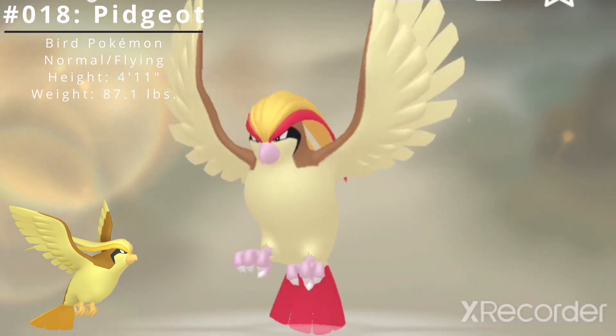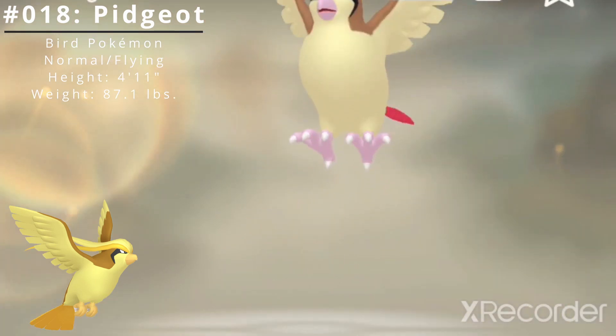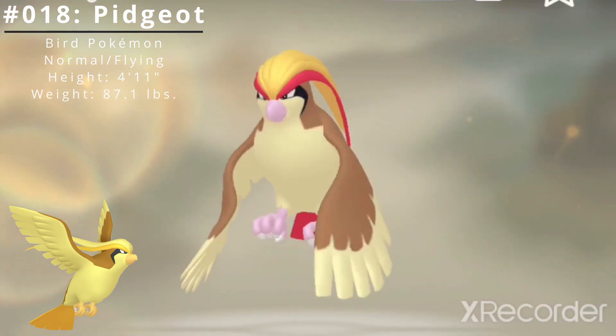When hunting, it skims the surface of water at high speed to pick off unwary prey such as Magikarp. It spreads its gorgeous wings widely to intimidate enemies. It races through the skies at Mach 2 speed.